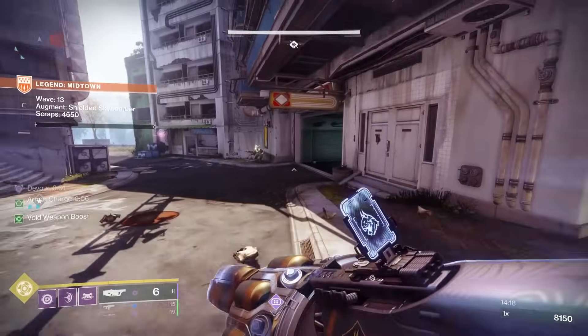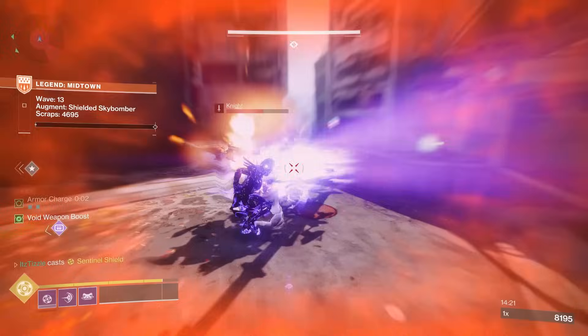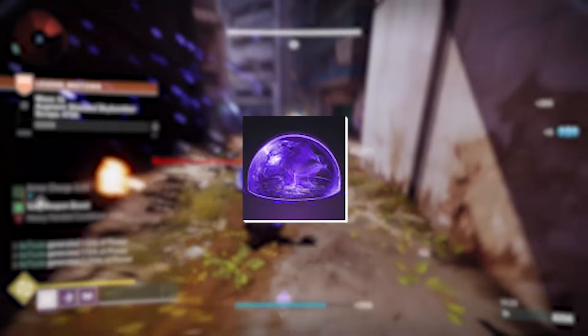So that's the exotic out of the way, but what about the rest of the build? This is where it gets really fun. I've ran this build for years, and when Void 3.0 came out, I paired it with Bastion and Offensive Bulwark. So let's look at Offensive Bulwark first.